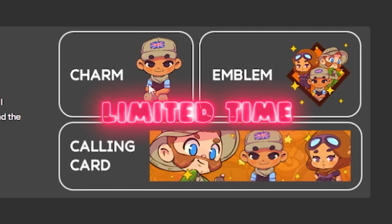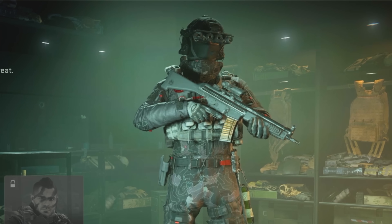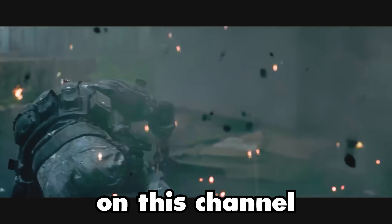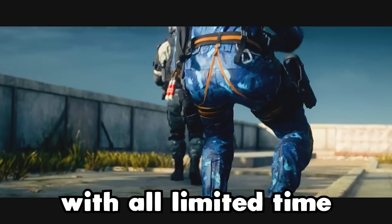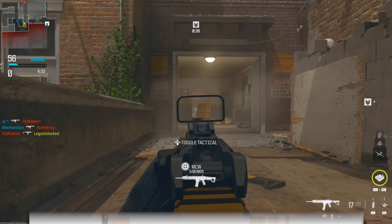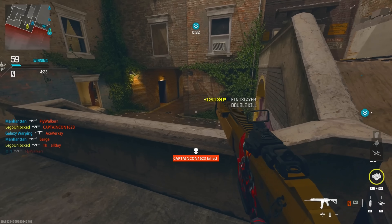There's currently over 30 limited time promo items for Modern Warfare 3 — about 5 or 6 different operator skins, some weapon blueprints, and so much more. It is my goal on this channel to keep you fully up to date with all limited time promos and offers for Call of Duty. In this video, we're going to talk about the different promos, show you what the items look like, and go over the most efficient and easiest ways to get these items.